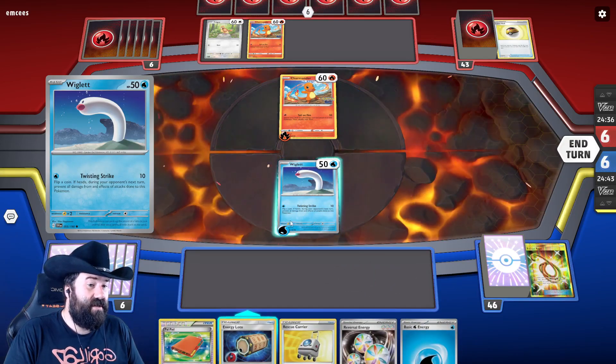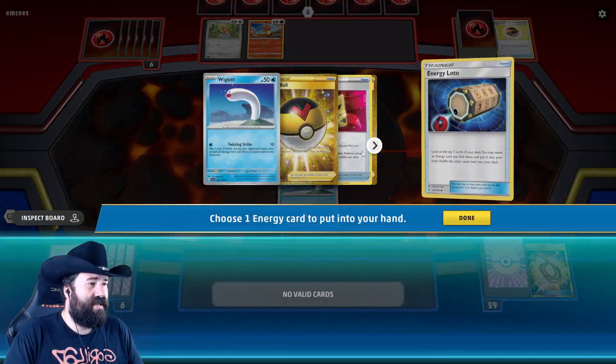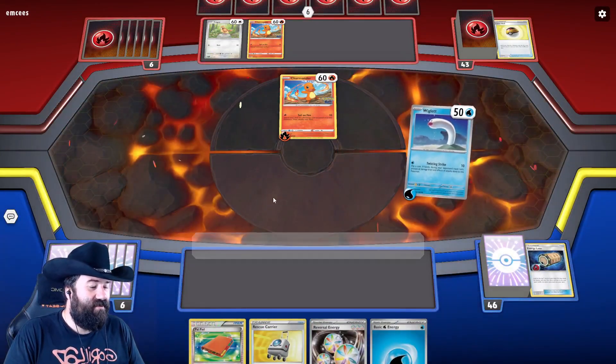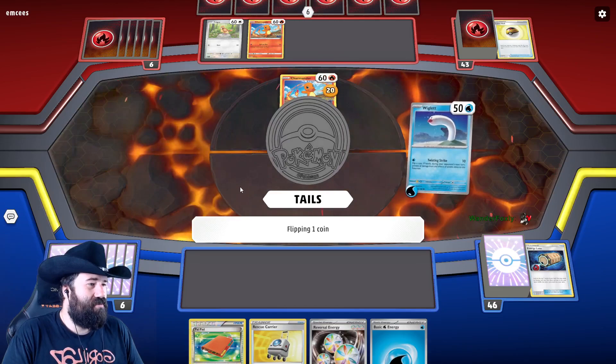If we can get heads here they can't hurt us next turn. We want to use the Lotto to thin our deck out a little. If we get heads we're fine for another turn; if we don't, we're probably dead.